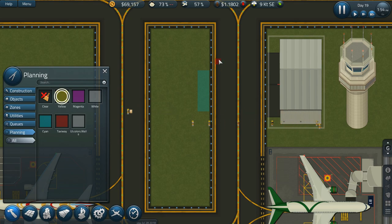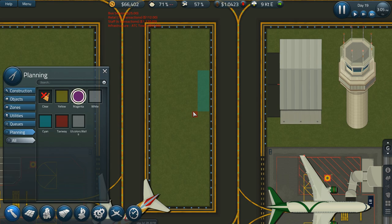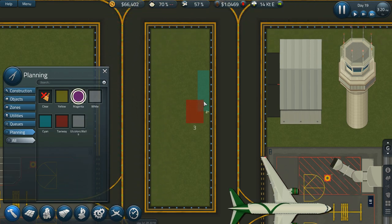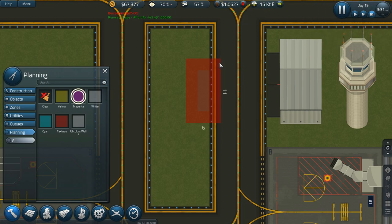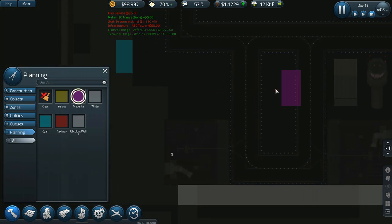A foundation needs to be underneath this. How big do I really want to make it? Seven by thirteen might be too big. If I do two on each side, one, two — okay, that works. We'll go down and that'll be our foundation. Now I'm going to need a conveyor belt going in one direction and another going in a different direction.